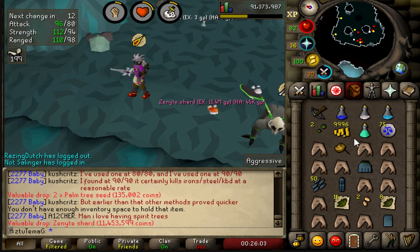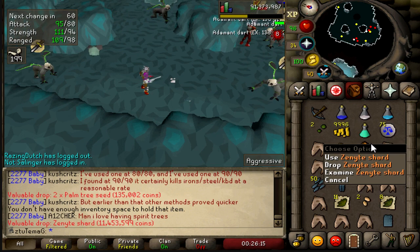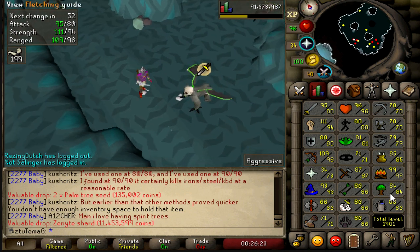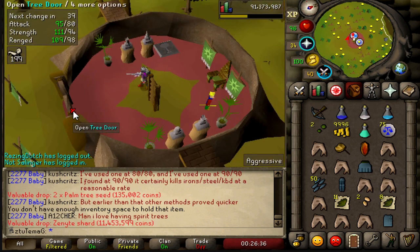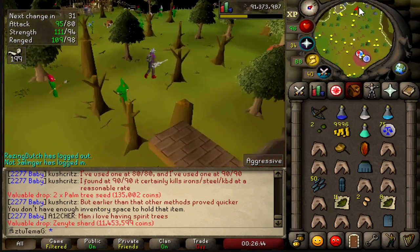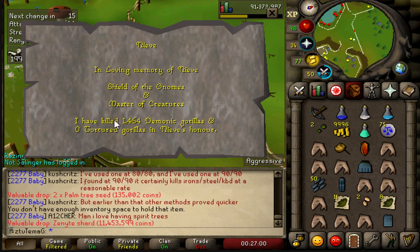There it is, ladies and gentlemen — the fourth and final Zenite Shard needed to complete the set of Zenite Jewelry, which is my Amulet of Torture. I do need 93 crafting before I can boost up to make it, so that's not something I'm going to be putting into use for a long time. That is going to be it for Demonic Gorillas for now. They are amazing — the experience is good, the money is really great. But I personally am pretty lazy and I find them quite tedious to do, even on Runelite where it pretty much does all of the thinking for you as far as keeping track of what attacks they're going to use.